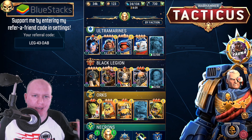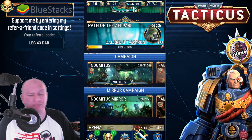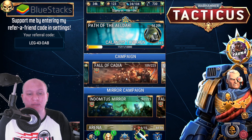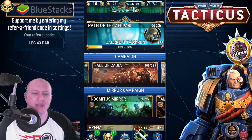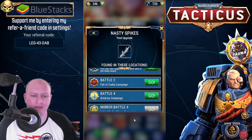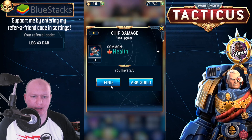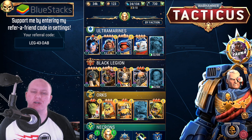Hey guys, this is Tauna and today we're going to be talking about the Fall of Cadia campaign. This is the campaign you unlock second or third in the game — it could be either Fall of Cadia or Indominus. It's incredibly important; there's some really great loot from here needed for certain characters. You'll obviously want to progress as far as possible because certain pieces of gear are locked behind it, like these nasty spikes locked at the very start.